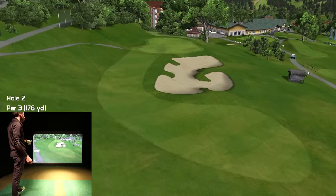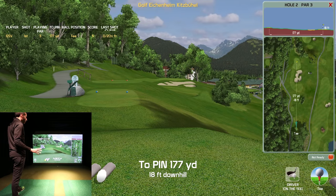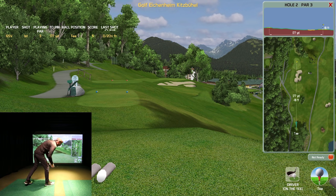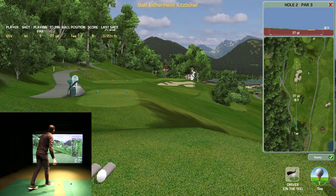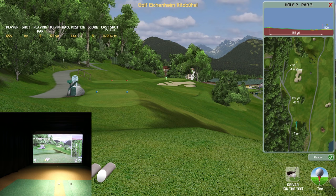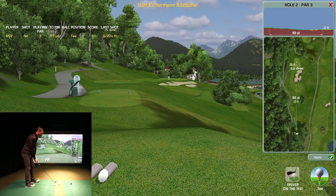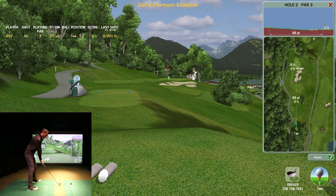Here's hole number two. I have it set to auto flybys — I wanted to show you we're using a new desktop with an RTX 3090. That's way more than you need for Creative Golf — one nice thing about it is it doesn't require a big GPU, but you'll obviously see very smooth graphics with the 3090. It's 177 yards downhill. I could probably get my seven there — it's 165. I grabbed a six because I wanted to play a soft faded six.